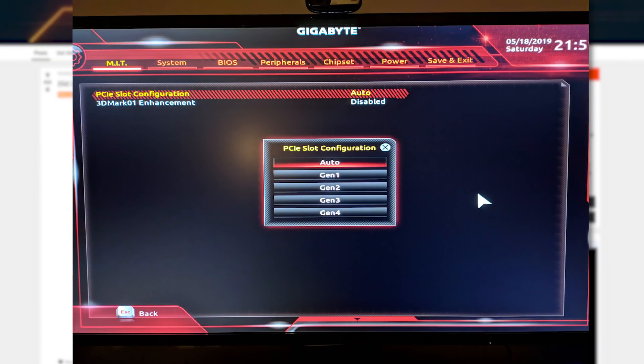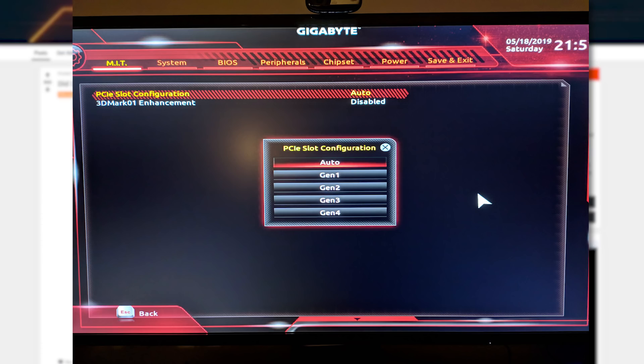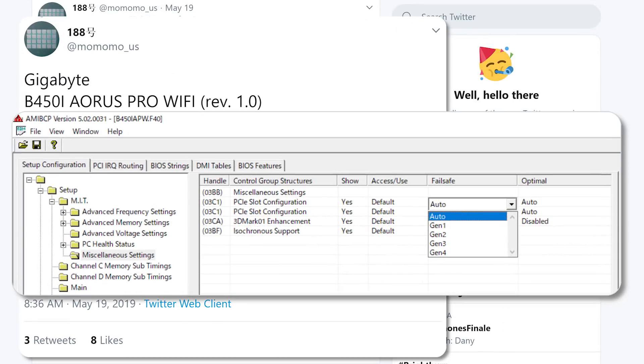What's even more interesting is that it probably won't just be the higher-end X470 boards, as Momomo recently tweeted a photo that shows support for the new standard on a B450 Aorus Pro Wi-Fi. Basically, a lot of users may soon get support for some seriously fast drives.